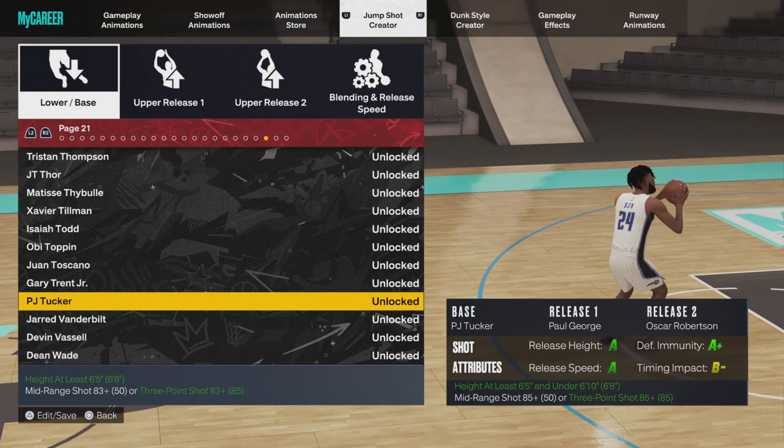I'm going to show you guys the best base if you're looking for release timing for players that are 6'5" to under 6'10". Go over to your jump shot — for your green window, which is your timing impact, the best base in this game for players at 6'5" is Kevin Martin. It gives you an A-rated timing impact. If you're a corner player or just struggling to shoot, I highly recommend the Kevin Martin base.